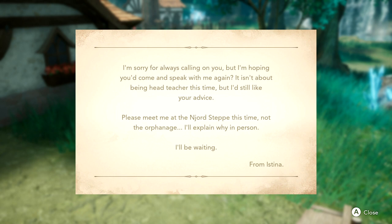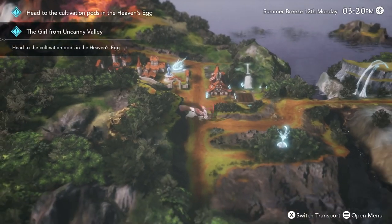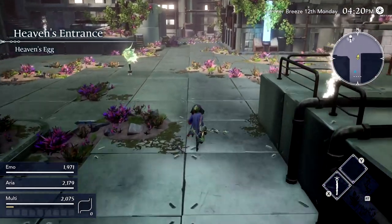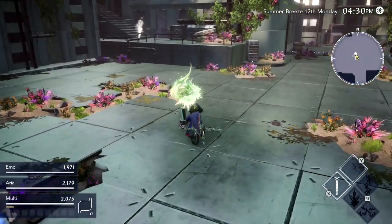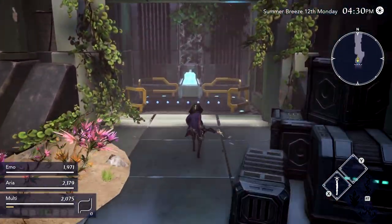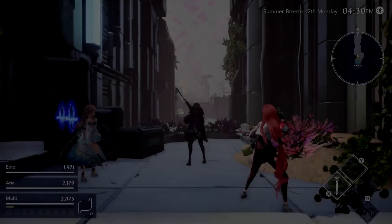And this is from Astenia: 'I'm hoping you'd come speak with me again. It isn't about being head teacher this time, but I still like your advice. Please meet me at the Njord Step.' Oh, bit of a weird place to meet, but sure I can do that. Let's go and meet with Asiel first — it's already tracked, so that makes things a bit easier. Just going to go into Heaven's Egg here and see what all the fuss is about. These quests usually aren't too long. I don't know where he wants me to meet though.